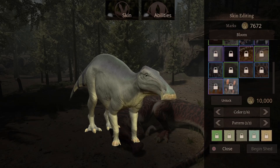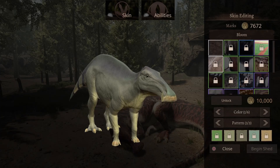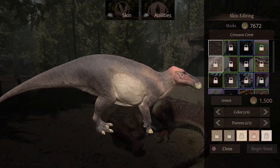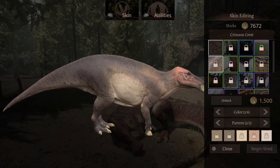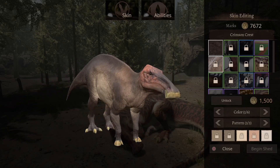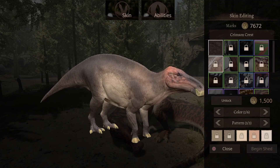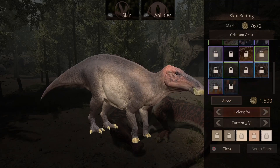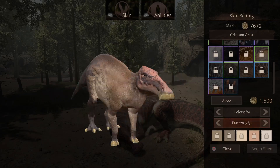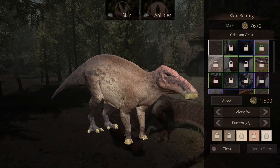That would mostly be the black and white ones that are expensive. This one has a little bit of a blackish color with a light tan and also a little bit of a reddish look toward the front of its head. This one will cost you 1,500 marks. Let me check if it has a pattern — slightly a little pattern, but nothing by much.